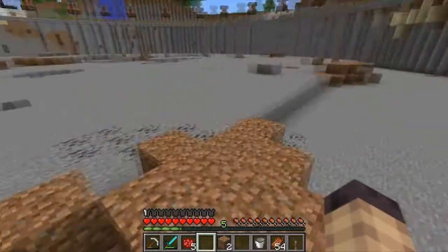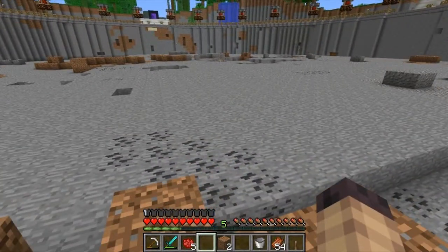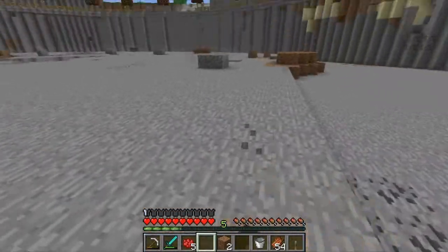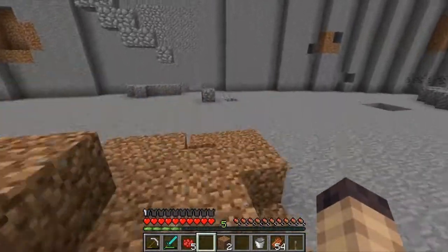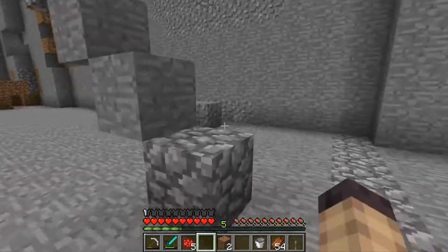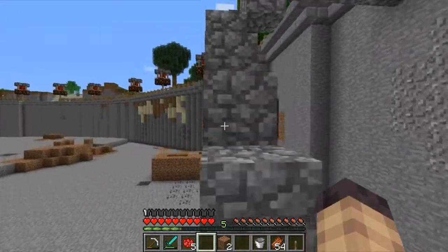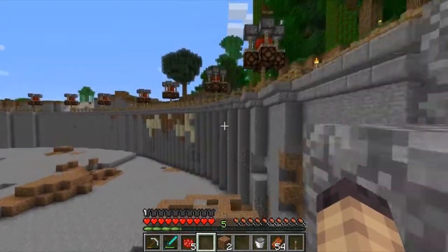I just need to get a shovel — I'll explain why I don't have very many tools. I just need to remove all this and then I'll be done with this bottom layer. Then I can branch this out and make the pathway down, so I can make a legitimate pathway down to the lower layers.